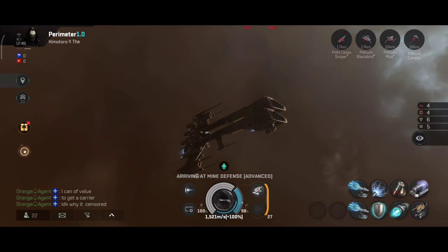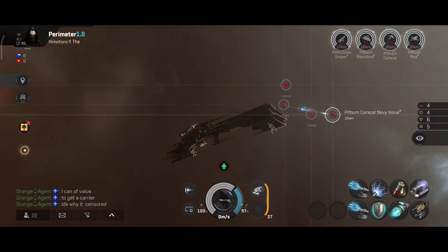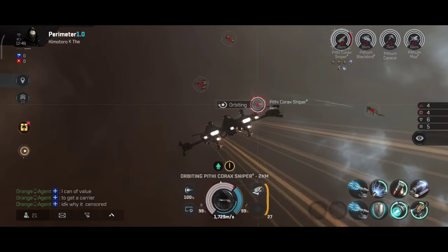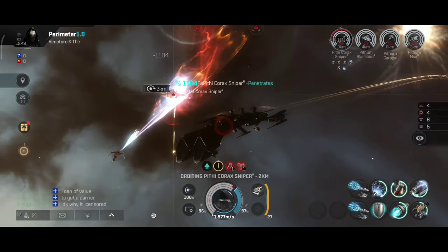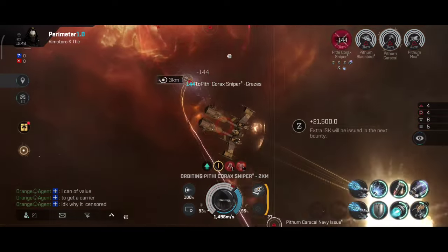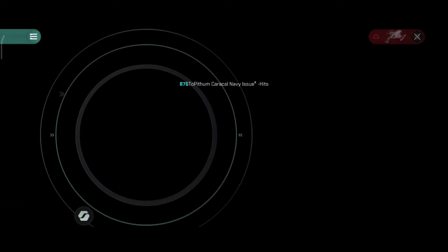This is the PvE build with dual gyrostabilizers, scrambler, Nosferatu and web. This is a Caldari mission so I'll be able to show you the shield booster in action. It is such an interesting frigate — when you boost, you're really able to tank a lot of damage. In a frigate versus frigate, if you have a good build and know how to fly this thing, you will be winning most fights since these things are tanky.